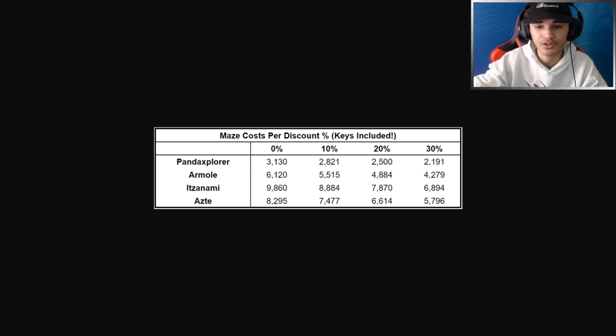For It's an Army, it is 9,860 altogether at 0% discount, 8,884 at 10%, 7,870 at 20%, and 6,894 at 30%. For the mythic Nature Controller, it is 8,295 without any discount — so you must have at least 8,295 to get it fully. You need to get the keys first to unlock the monster.